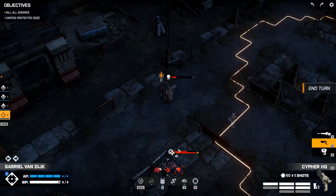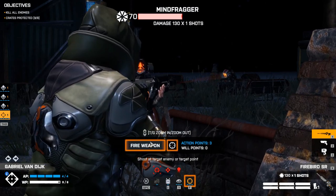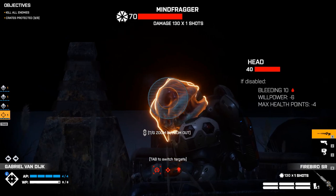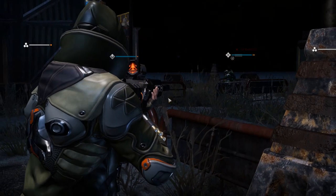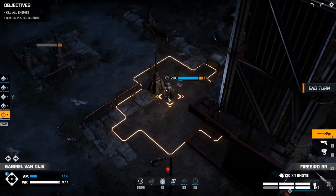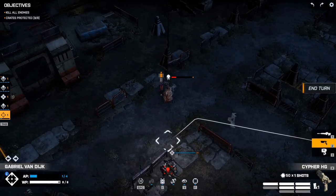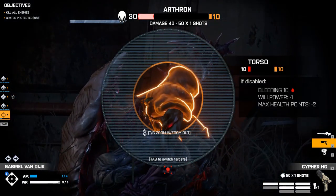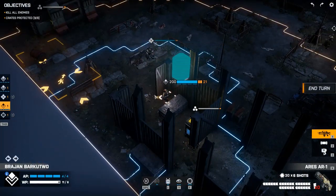Then we are shooting him. Let's have a look — actually we'll use the sniper rifle. Let's try it. Alright, we took it out and we didn't hurt our other guy — that's great. Nice — that was two kills right there.